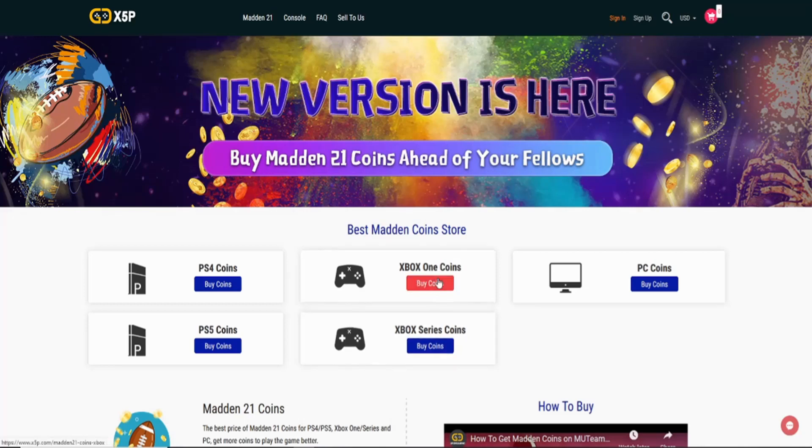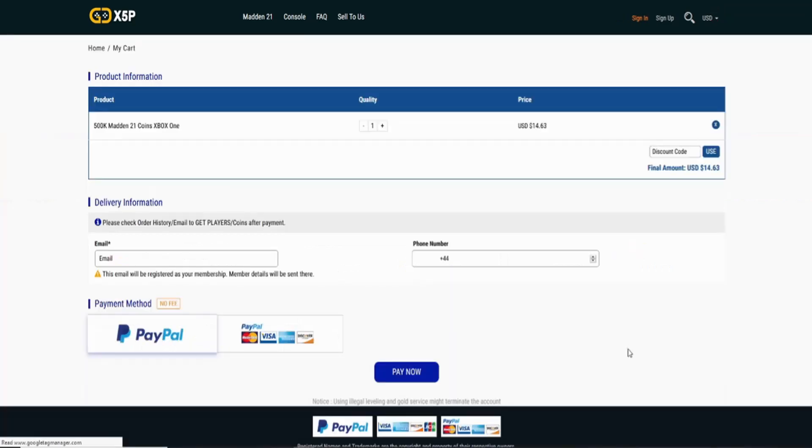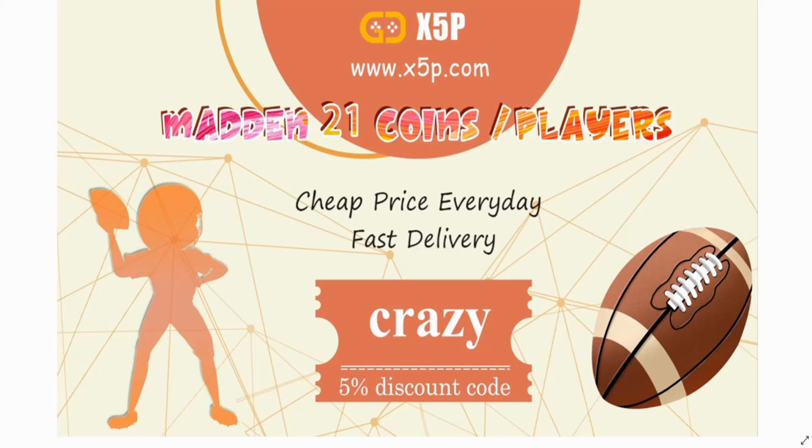What's up, my G's? You gamers want the cheapest and most reliable coins on a Madden 21 market? Make sure you check out x5p.com — the link is in the description. Use code 'crazy' at checkout for five percent off.